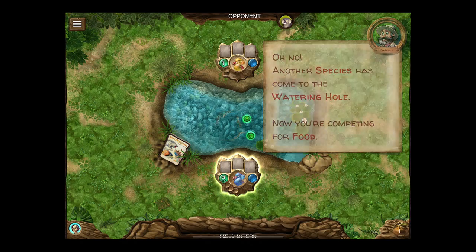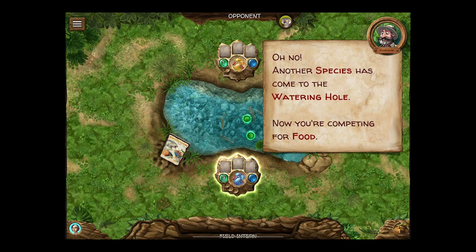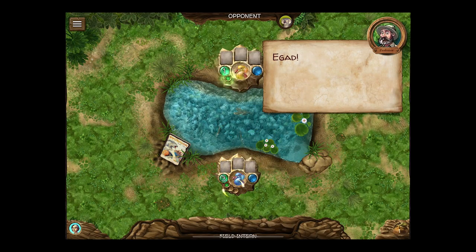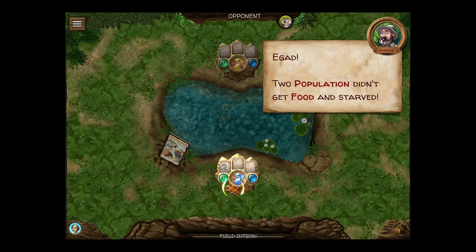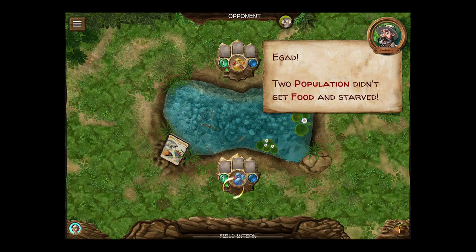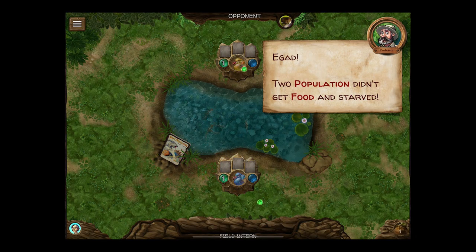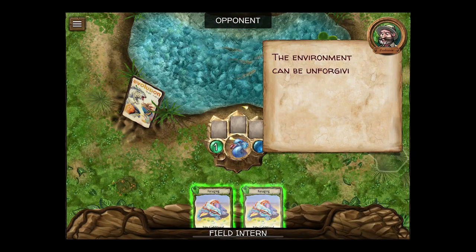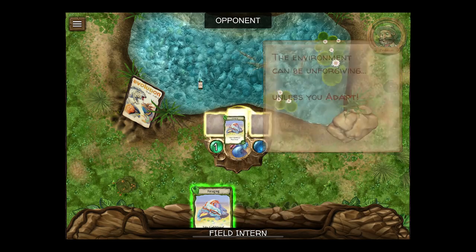So now we both ate our food. Two population to eat food and starve — you have to balance population with the amount of food you can eat. The environment can be unforgiving.